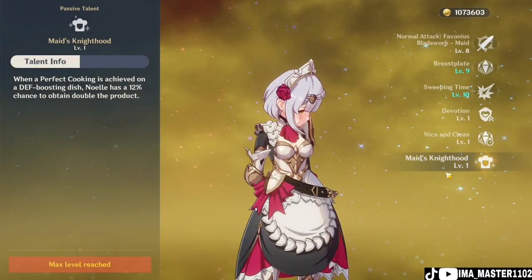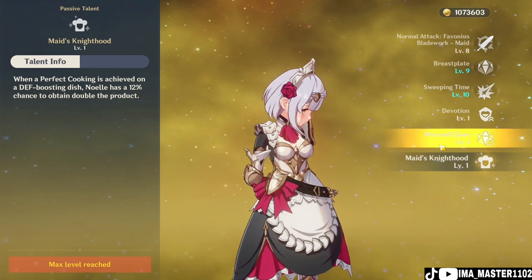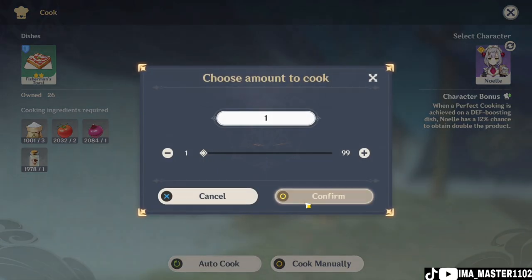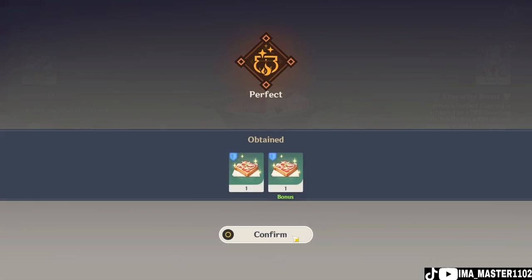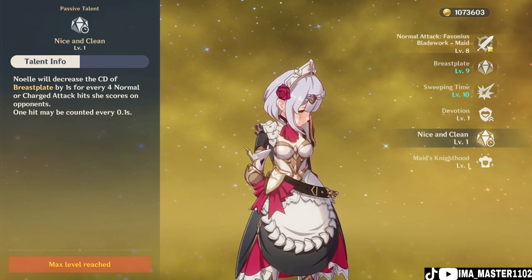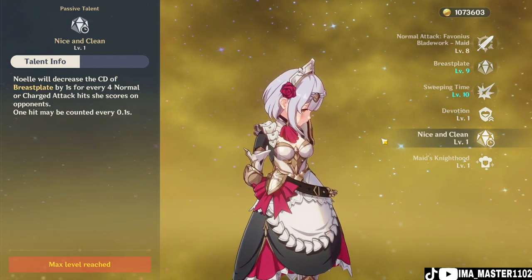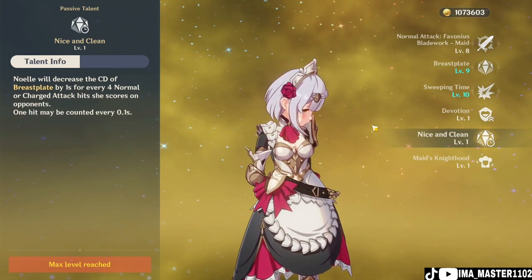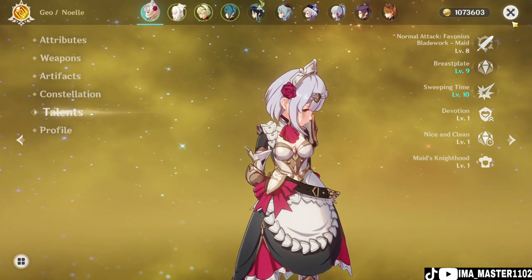The second passive talent: when a perfect cooking is achieved on a DEF-boosting dish, Noelle has a 12 percent chance to obtain double the product. The third passive talent: Noelle decreases the cooldown of Breastplate by one second for every four normal or charge attack hits she scores on opponents. One hit may be counted every 0.1 seconds.